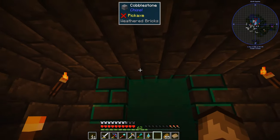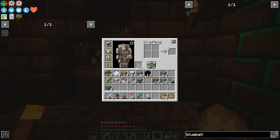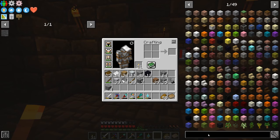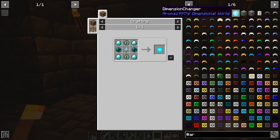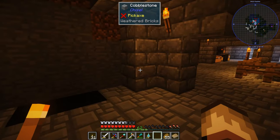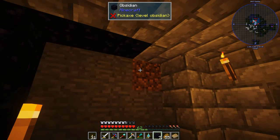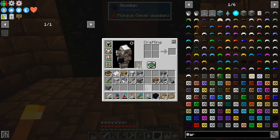That was pretty easy — that's Aroma1997's Dimensional World. Apparently later on we can change dimensions and I don't know what the other dimensions are — are they the same just copies? I'm really interested to find out what all that is. Our other portal, which everyone knows so well, is the portal to the dark evil dungeons of the Nether.